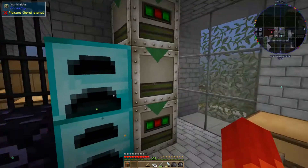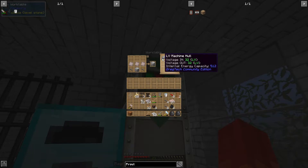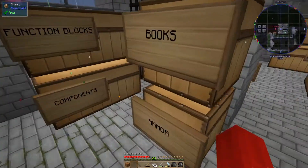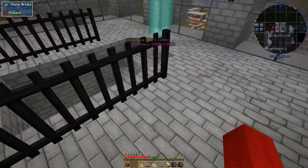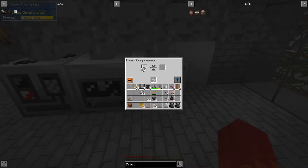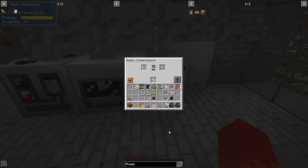Is that my circuits box? No, that's my hulls box. That is my circuits box. I have the red alloy cable, I have the circuit boards, and I can make wrought iron plate fairly easily. I just need to take some wrought iron down and slam it into the compressor. Once we do that, we have the wrought iron plates.